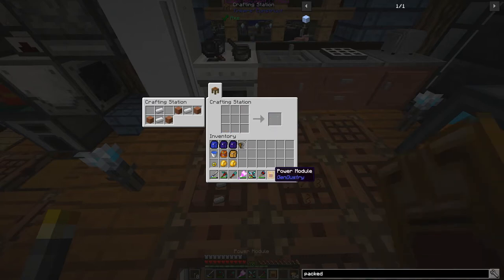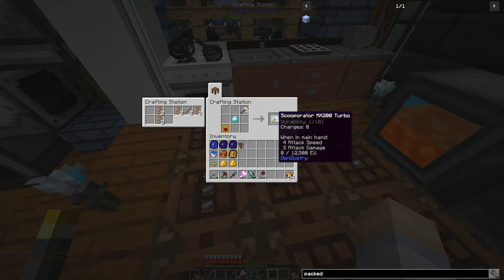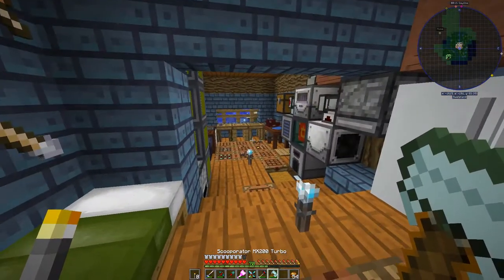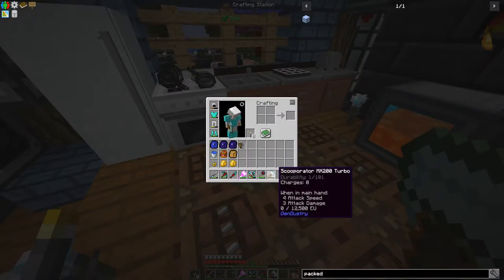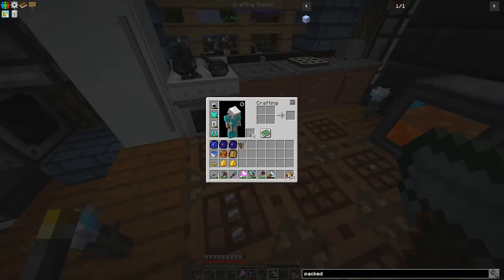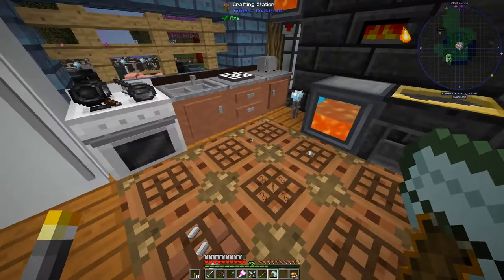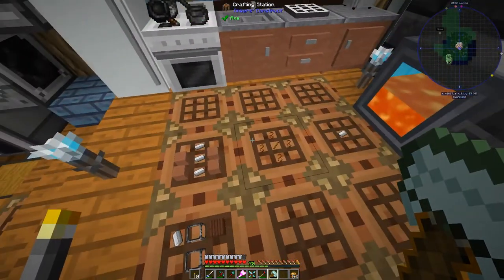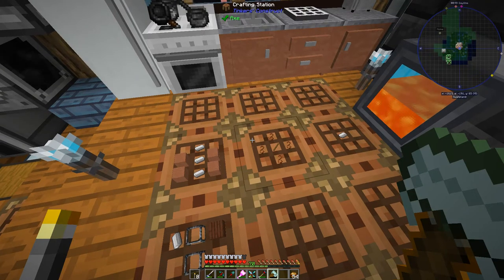We need the power module for it. He calls it the Scooperator 9000 — or his is the Scooperator MX200 Turbo. This thing takes a charge and instead of breaking like a scoop does, you can break hives and it just takes a little bit of RF. We don't have an RF charging thing, so instead of the Energetic Infuser from Thermal Dynamics, we're doing Immersive Engineering and will use something called the Charger.